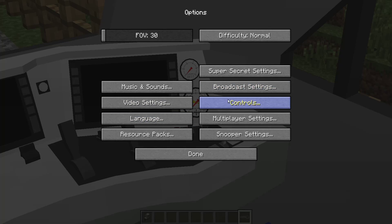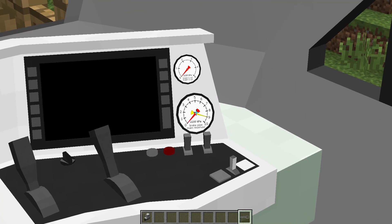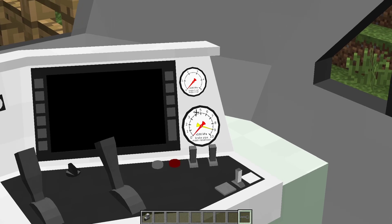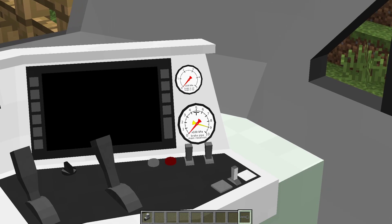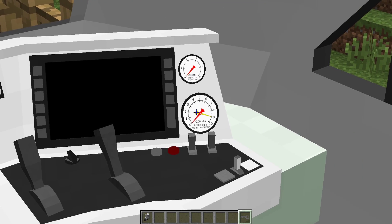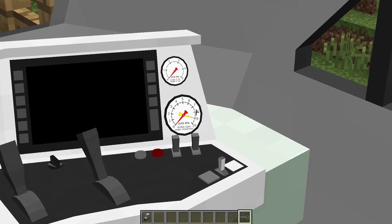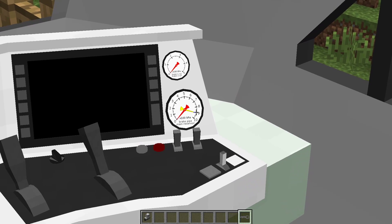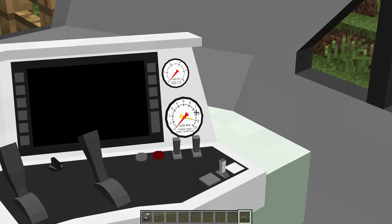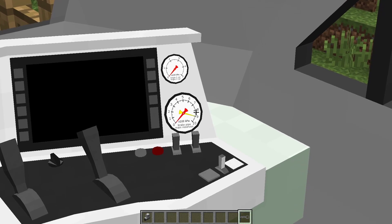On the bottom gauge, you've got a red needle which is the brake pipe pressure — that controls the auto brakes throughout the train. Normally it's charged to 500 kPa when the train is operating normally; currently it's zero because we haven't started the train up. The yellow needle is the main reservoir pipe pressure, which is normally between 700 and 900 kPa. The compressor has automatically built it up to 900 and then stopped running. As you use your brakes and air systems, it will bleed down to about 700, and then all compressors in the train will automatically kick in and bring it back up to 900 kPa.